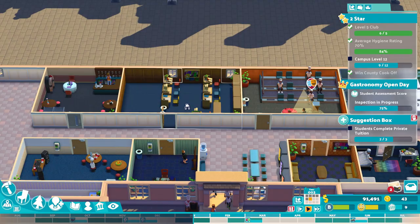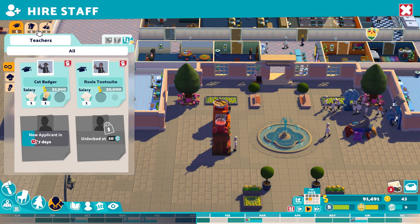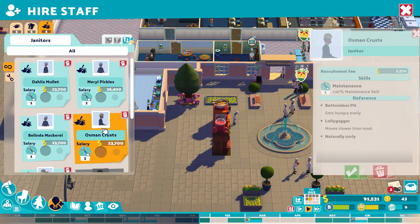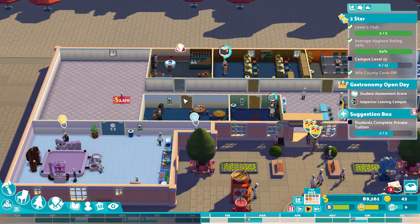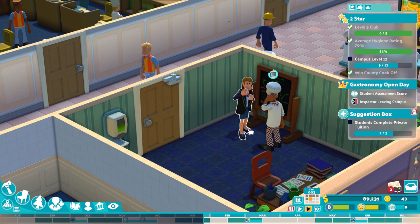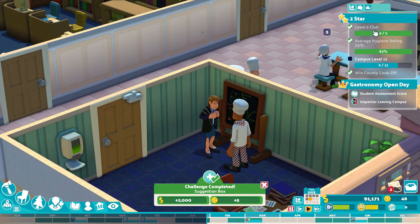I need to hire another janitor — we're gonna hire Belinda, there you go. I'm always low on kudos; that's one thing I struggle with. We're almost done with the private tuition though, and we also have our gastronomy open day coming. I just got five kudos — that's not enough, I need more. We're done with that test at least, so I guess I should go ahead and add more stuff to this building, like a bathroom or whatever.